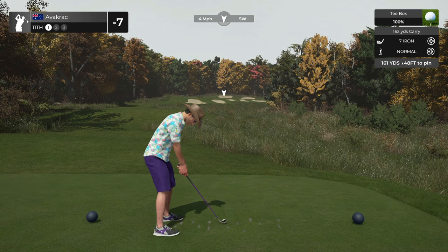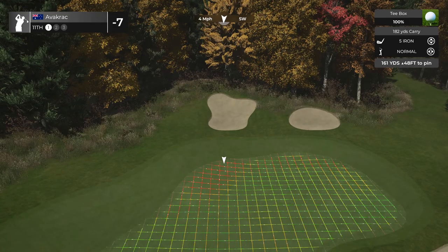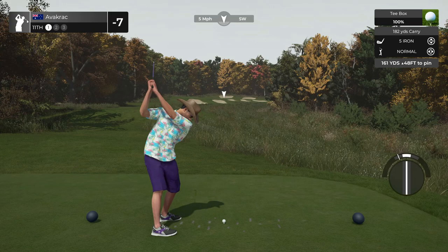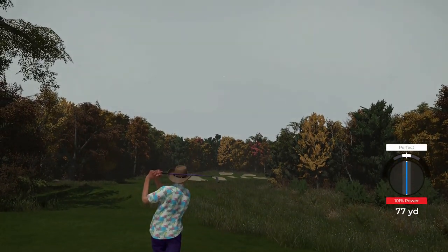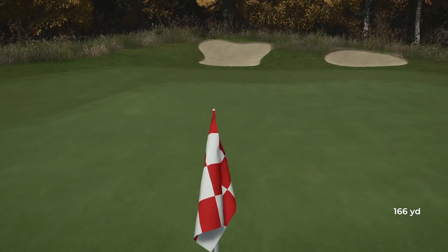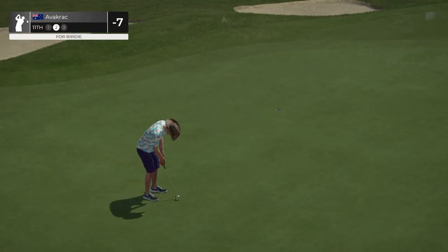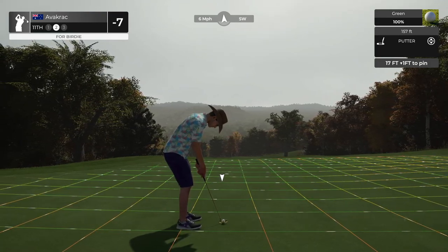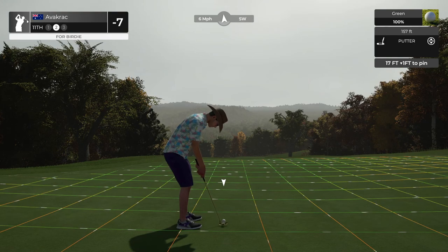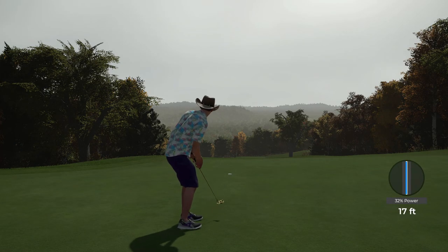Hole eleven, 161 yards, 48 feet up. Four miles coming at us. Chop up to the five iron with a little bit of high loft — that wind's going straight up, so I'm going to play straight at the pin. Dead straight swing — hit the pin! It's coming back... oh no, just teasing me. Downhill putt — take some power out. Nice little break at the end there. Funneled down nicely.